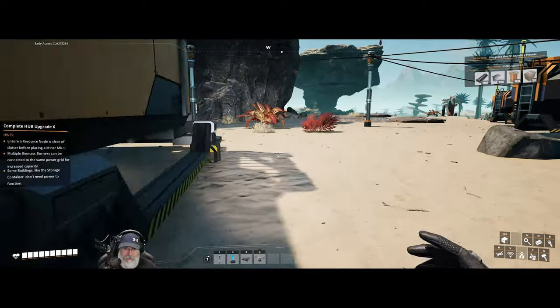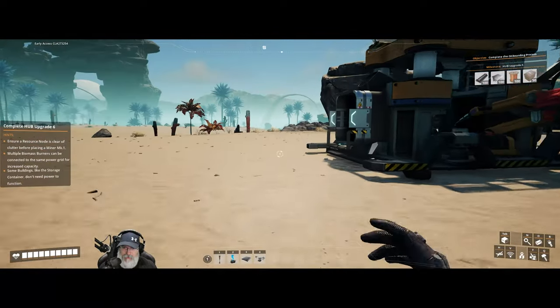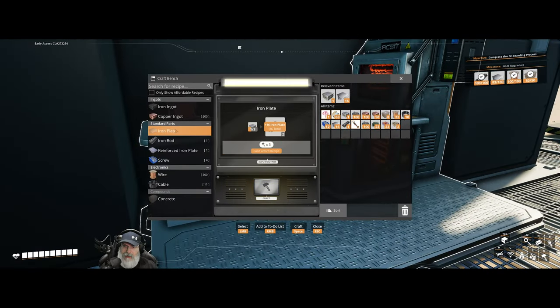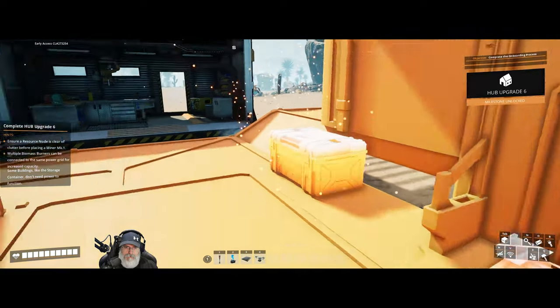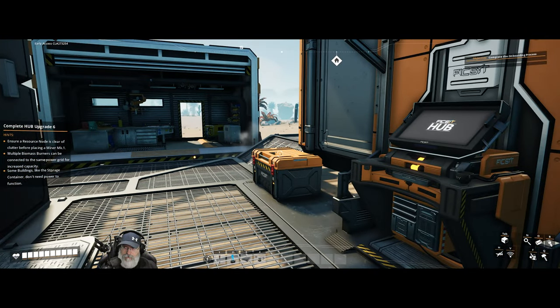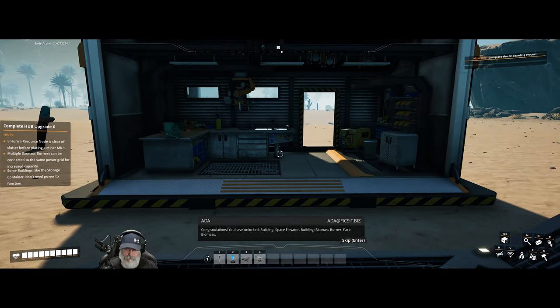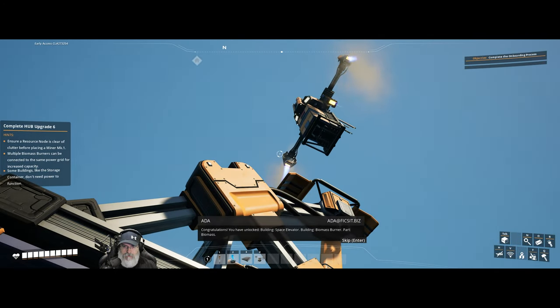Let me get all of this gathered up and I'll bring you back when we're ready for the final hub upgrade. Alright guys, we have everything we need — let's do hub upgrade six. Congratulations! We've unlocked the space elevator and standalone biomass burner.